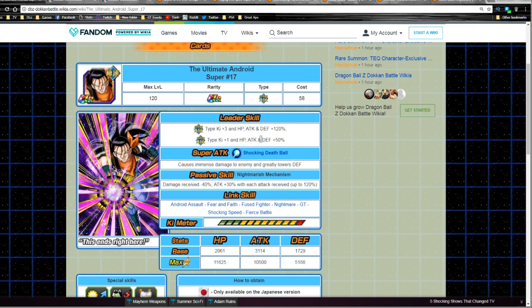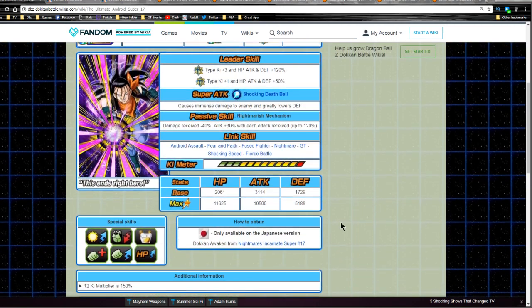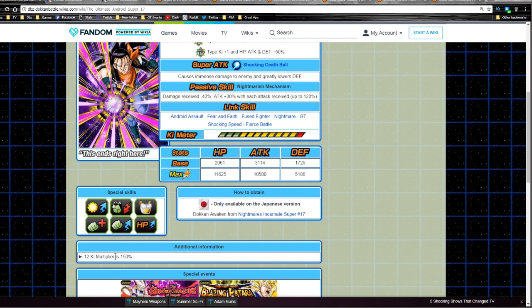This card is the Ultimate Android Super 17. His leader ability is Extreme Agility type Ki +3, HP/Attack/Defense +120%, and Super Agility type Ki +1, HP/Attack/Defense +50%. Super Attack is Shocking Death Ball — causes immense damage and greatly lowers defense. Passive skill Nightmarish Mechanism: damage received minus 40%, Attack +30% with each attack received, up to 120% max. Max stats are HP 11,625, Attack 10,500, Defense 5,188, and a 12-Ki multiplier of 150%.